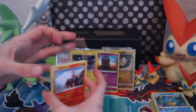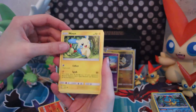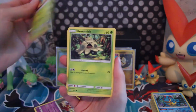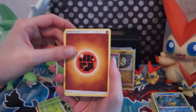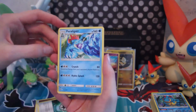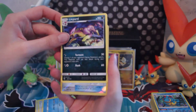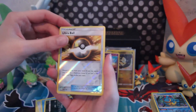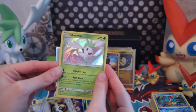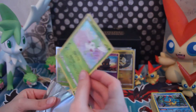Torkoal, Minun, Jynx, another Ivysaur, Croagunk, Energy, Warp Energy, Feraligatr, Leaport, Ultra Ball. And in the reverse — it's another Shaymin! Last pack and we finish up with another Shaymin. It's kind of wild that you got the beauty kit tailored to you, but hey — it's Shaymin. Three Shaymins!